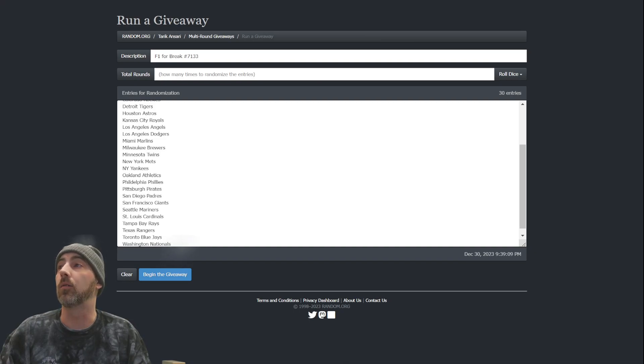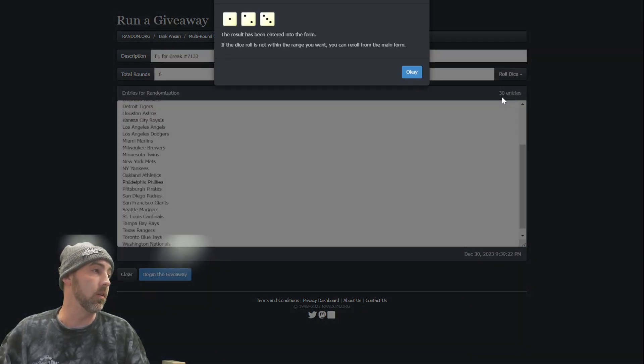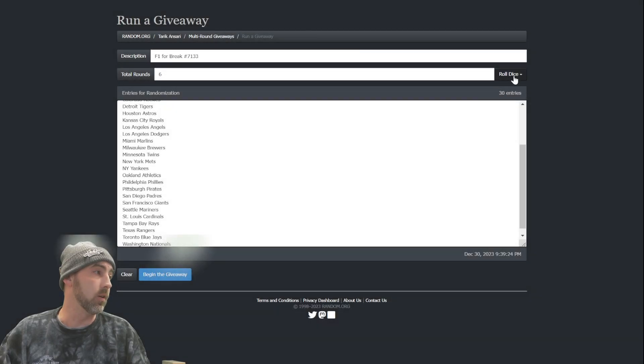After that we'll go back to the randomizer and the top five will move on to the main break. Spots one through five. Spots six, seven, eight, nine, and ten are up for grabs in filler number two. We're going to roll three dice - it needs to be seven or more. That is not enough, we're going to re-roll.